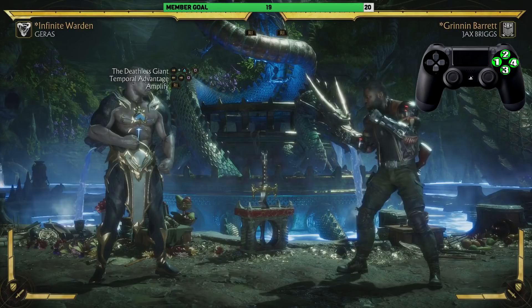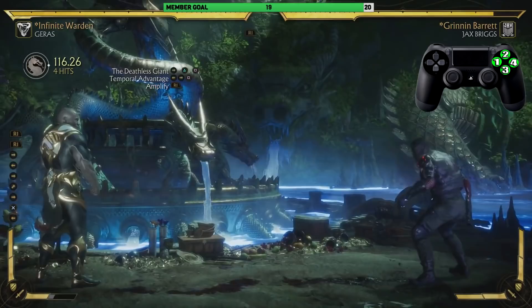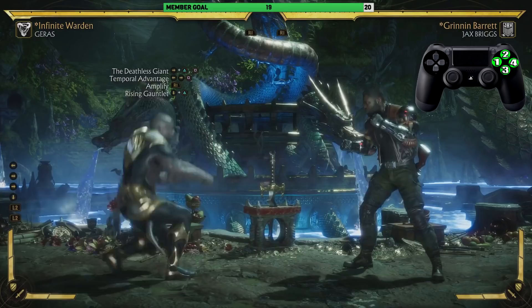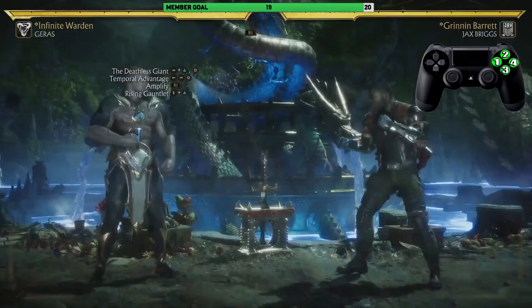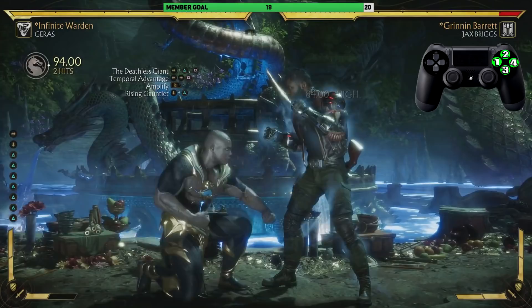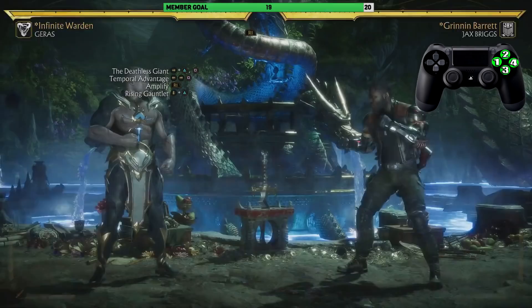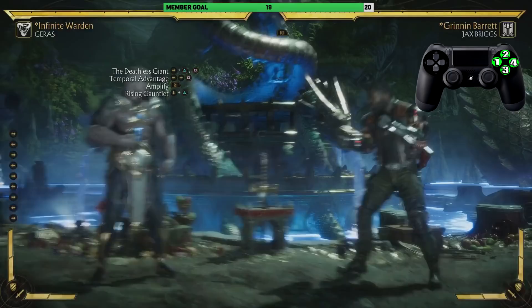After the Temporal Advantage we're going into the Rising Gutlet — just a good old-fashioned uppercut in Mortal Kombat 11, just like that. You're actually going to do it twice to get the pop-up. Let's practice going from the Deathless Giant all the way down to the Rising Gutlet, just like that.